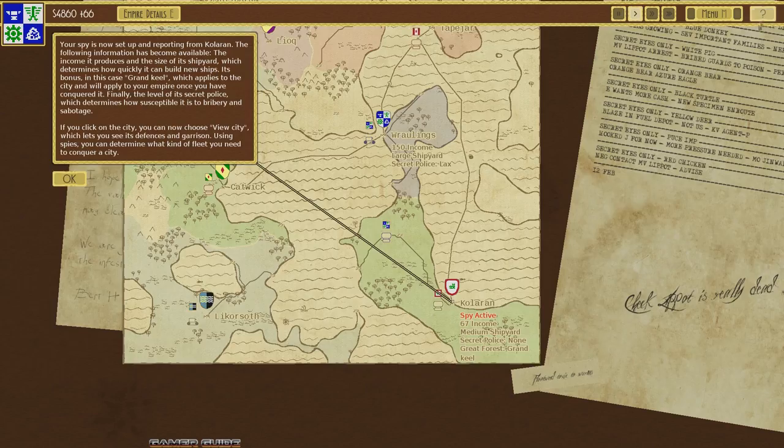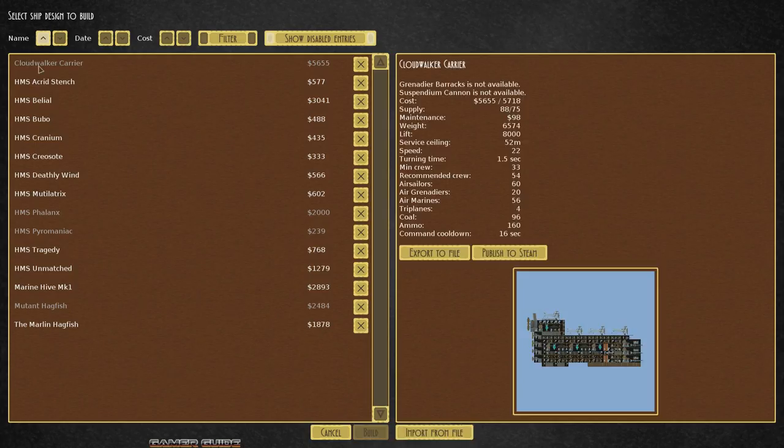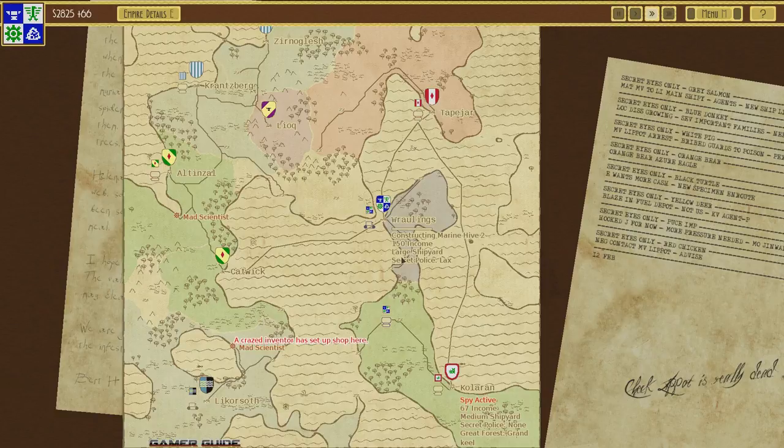We'll need to create maybe another airship. Back in Build Ship — there's the Cloud Walker Carrier, though some parts I think need to be unlocked later. It's 56-55 cash and it's basically a super carrier with four bi-wing planes, a bunch of marines, elite grenadiers, and the biggest cannons. That's a super cool ship I made earlier. For now I'll go ahead and build another Marine Hive Mark One — we can change the name to differentiate them, so let's call it Marine Hive Two to keep it simple.